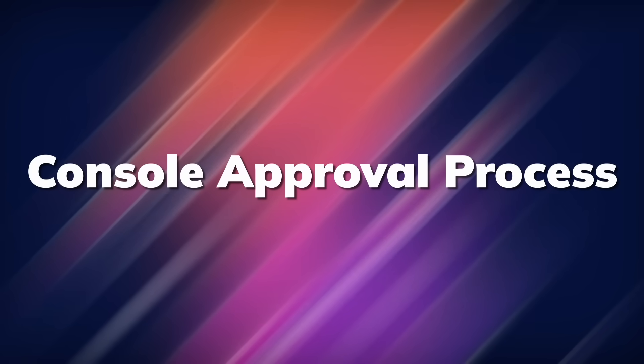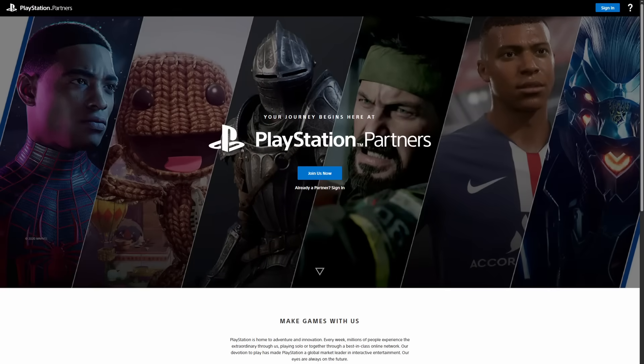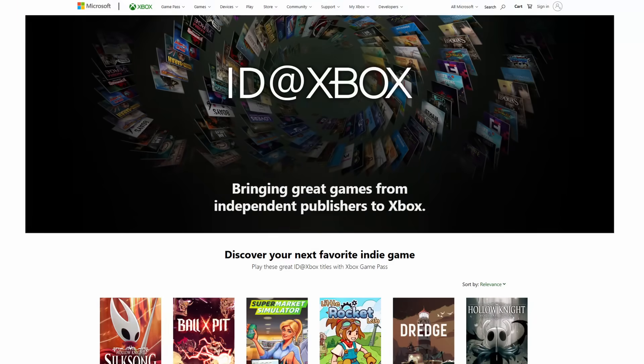But before you even think about exporting, you need to handle something else first: getting approved by the console platforms themselves. You can't just port your game to a console and release it. You need permission from the platform holder, and that permission is not automatic. Every console manufacturer has a developer program you must join. Nintendo has the Nintendo Developer Portal, Sony has PlayStation Partners, Microsoft has ID@Xbox. This is how you gain access to development kits, SDKs, and all the documentation needed to build for these platforms.